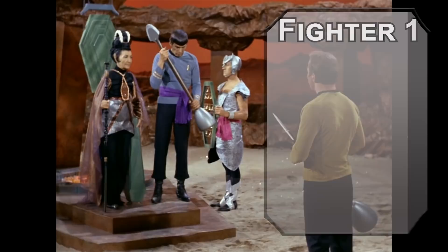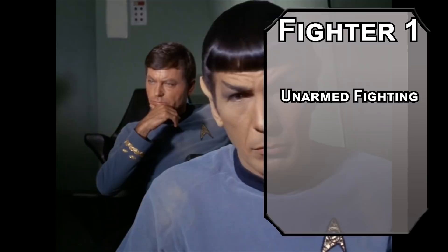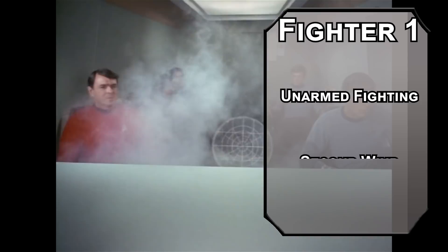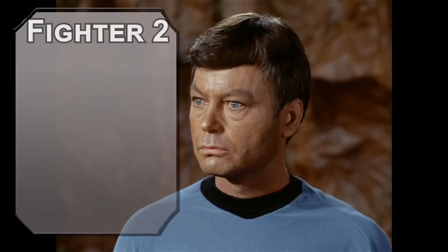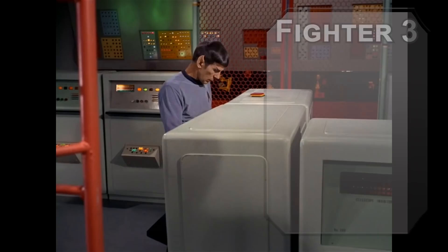At the first level of Fighter, get proficiency with all weapons. You can also grab a fighting style like Unarmed Fighting, which lets you make unarmed attacks dealing 1d6 bludgeoning damage, or 1d8 with two free hands, and deal 1d4 damage to a creature you have grappled once per round. You also get Second Wind, letting you heal 1d10 plus your Fighter level as a bonus action once per short rest — that should give you a bit of Vulcan vitality. Second level Fighters get Action Surge to make two actions in one turn once per short rest, letting you Nerve Pinch and dash away right away. Spock's pretty good at reading the situation — I'm going to count on you to figure out what you need to do.